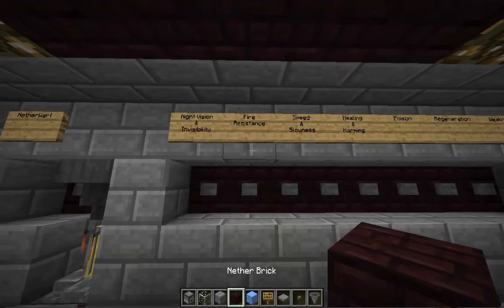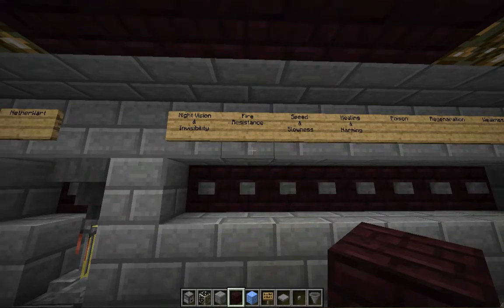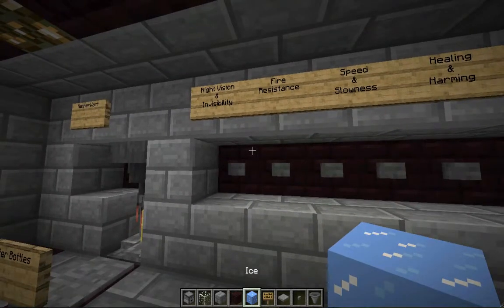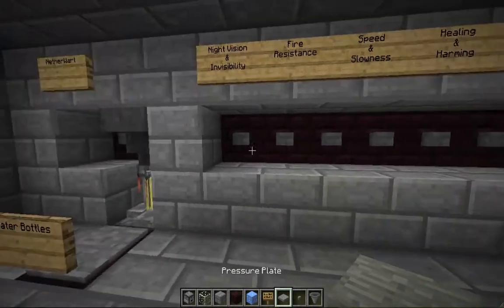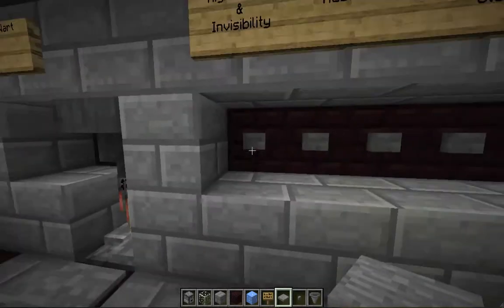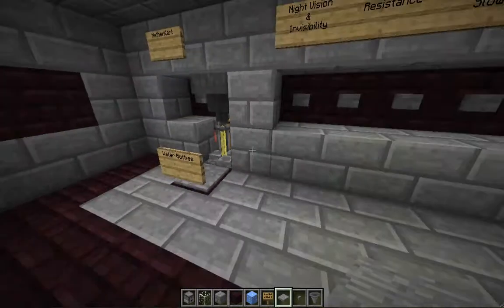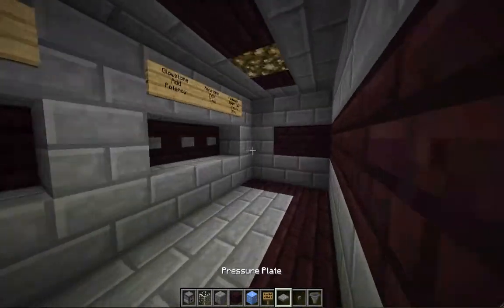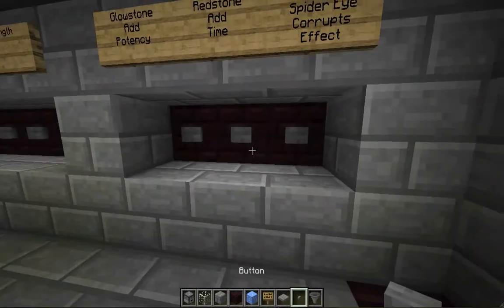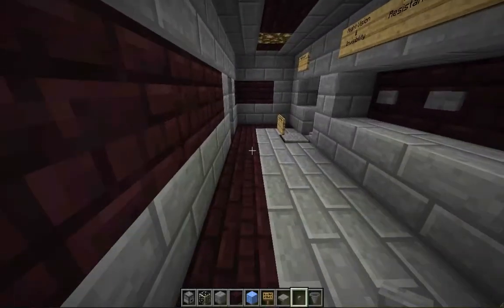First you click the base potion you want to make. In the video I showed, I made an invisibility potion. You put a golden carrot on it — a golden carrot makes night vision — so then you add a fermented spider eye, wait a little, put redstone, and it makes an invisibility potion lasting eight minutes.